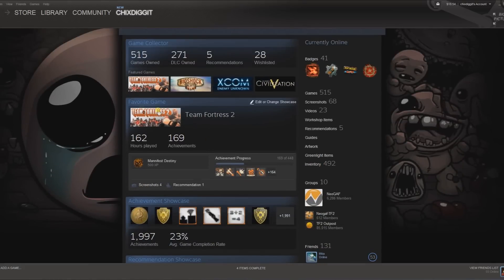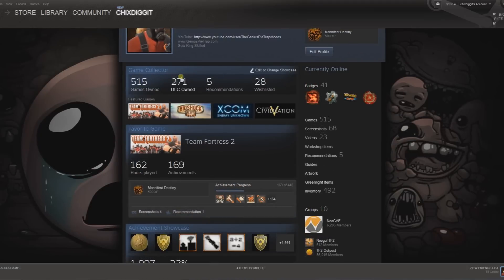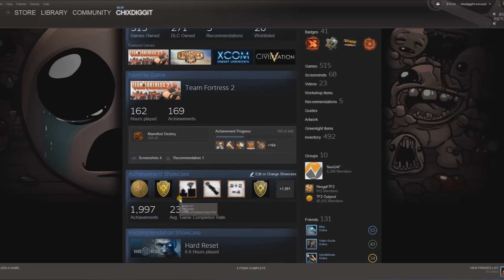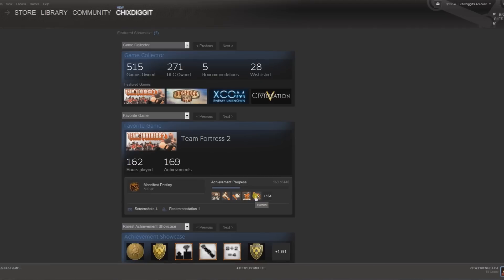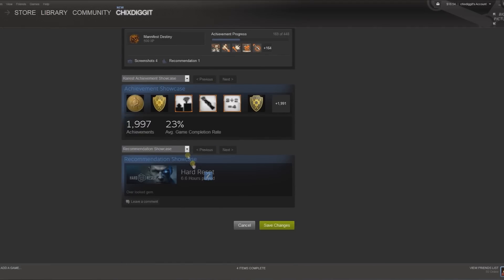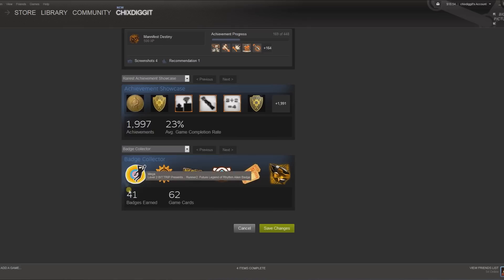Along with all my other ones: favorite game, game collector which shows how many games I own, DLC owned, five recommendations, achievement showcase. There are different ones like items up for trade, items showcase, and badge collector. Let's actually do badge collector — 41 badges earned, 62 game cards. We'll keep that one there.